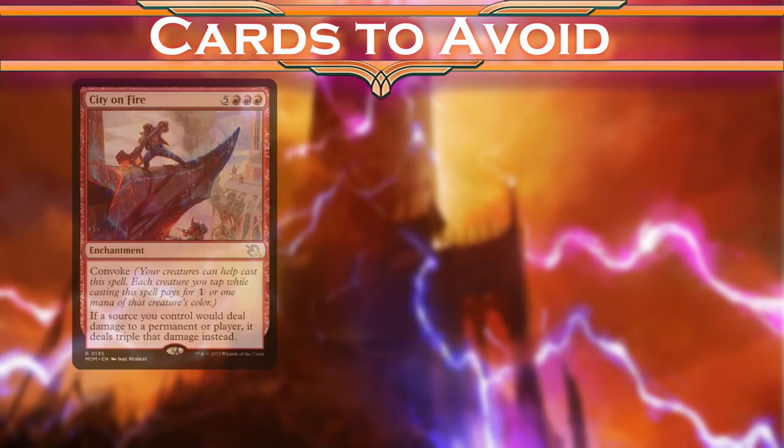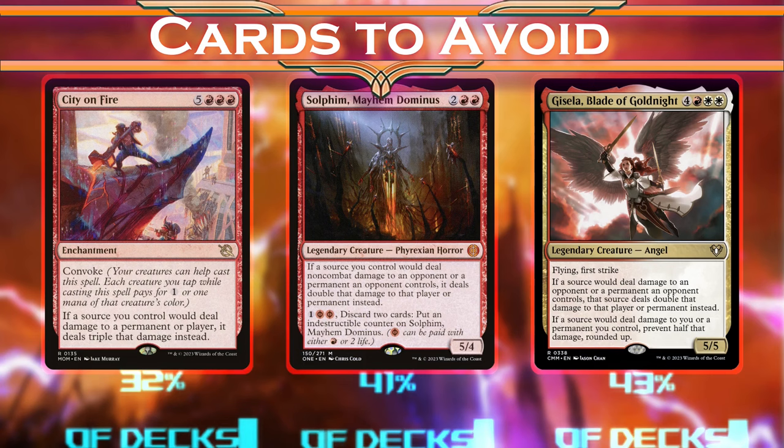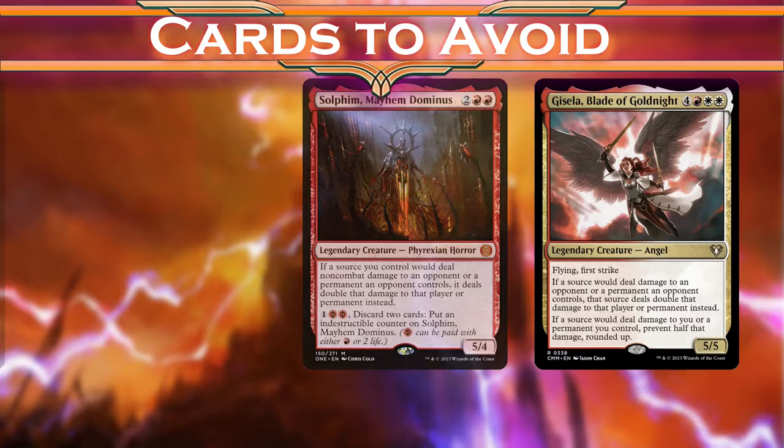City on Fire, Sulfim, and Gisela Blade of Gold Knight all increase our damage output, but not by enough to win us the game. Even though we'll reliably be able to fire off the Avacyn sequence a couple of times, that sequence is very resource intensive, and none of its pieces do anything that might be considered card draw. If we make the game go long the way that these cards want you to so that they see more damage, we'll run out of steam and lose very quickly. Add to that the fact that they're not the cheapest cards by mana or money, and we have to make these swaps.